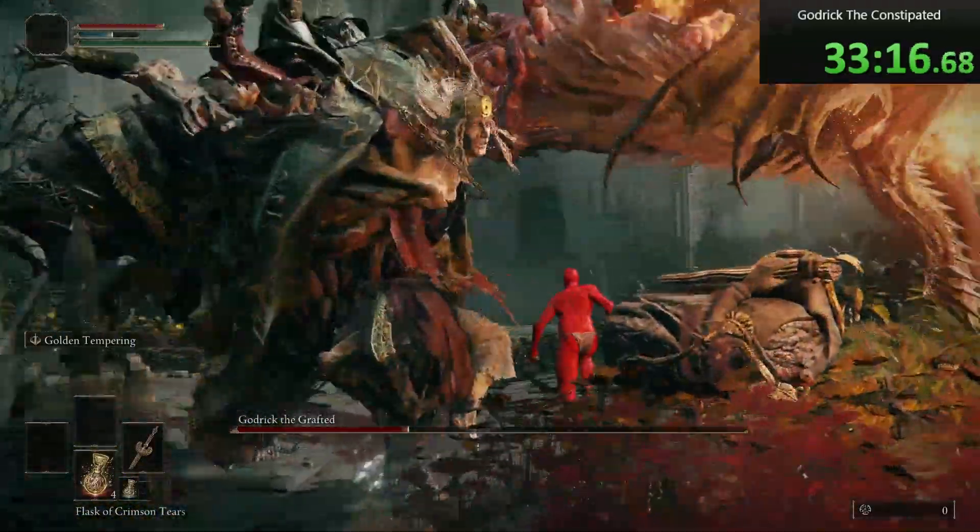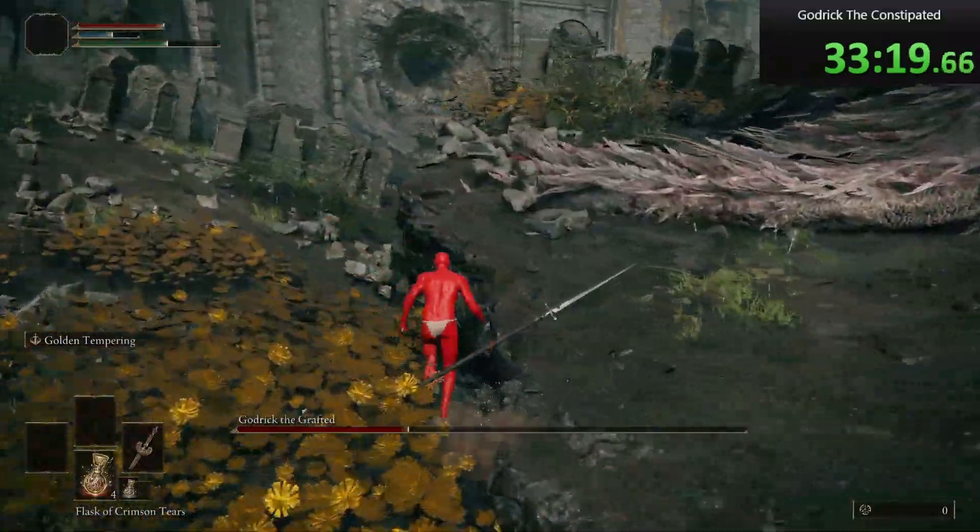If he starts walking at you with his dragon head pointed down, start running away and you should be fine.